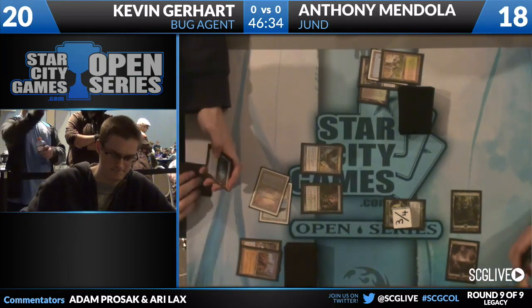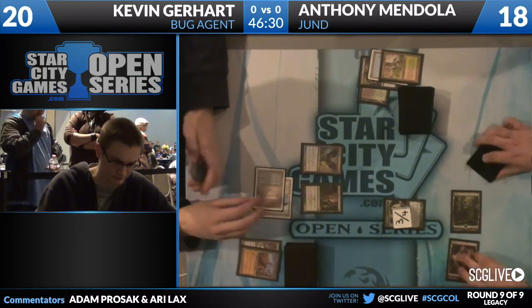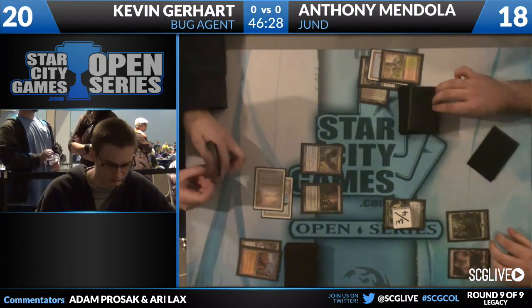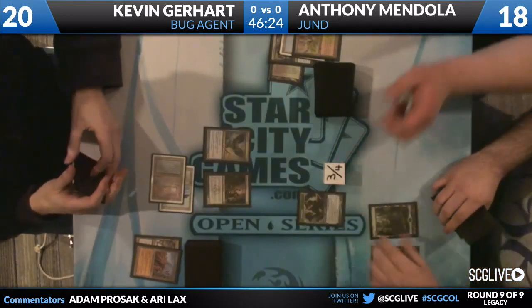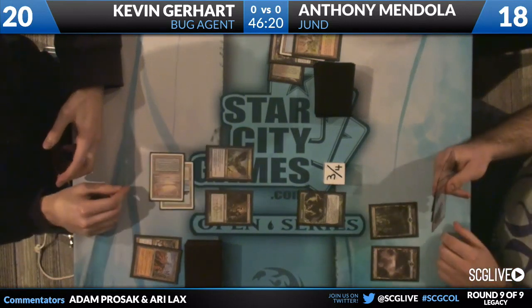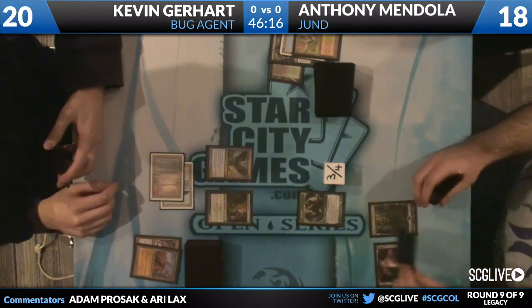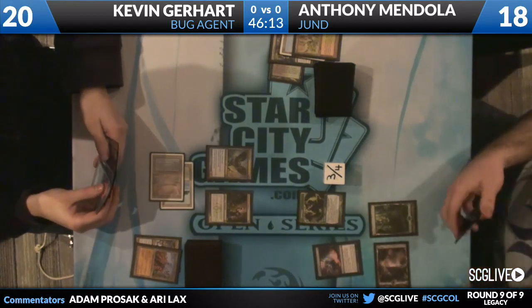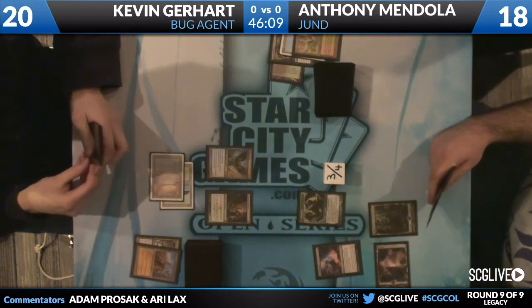It looks like a Tarmogoyf off a Basic Forest and Swamp for Anthony is matched by Baleful Strix from Kevin. Actually, there were four Wastelands in Pat Cox's deck in the finals of the Grand Prix. Four Wastelands on the Jund deck. At the moment Anthony's Tarmogoyf is not matching up favorably against Baleful Strix.